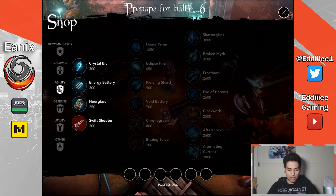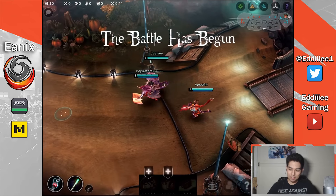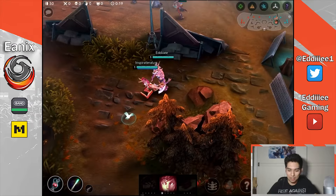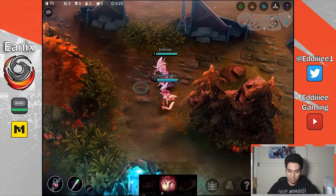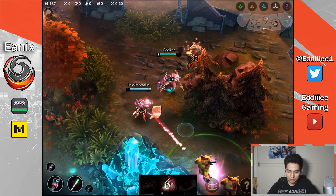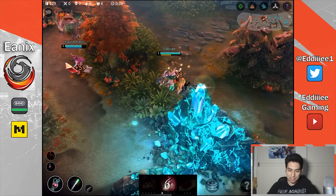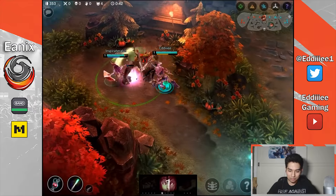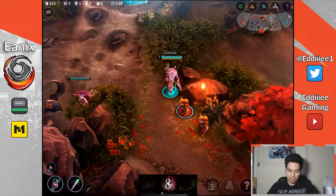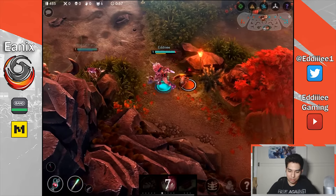Hey guys, what is going on? My name is Eddie and today we're gonna be playing some CP Rona. Gwen wanted to go weapon power, so I thought why not — I haven't done CP Rona in a long time. Also, look — it's a bunny Rona, she's so awesome. Look, it's double pink! I like this skin so much better than the original limited edition. It has the same effects and movements, but I like the color so much better.